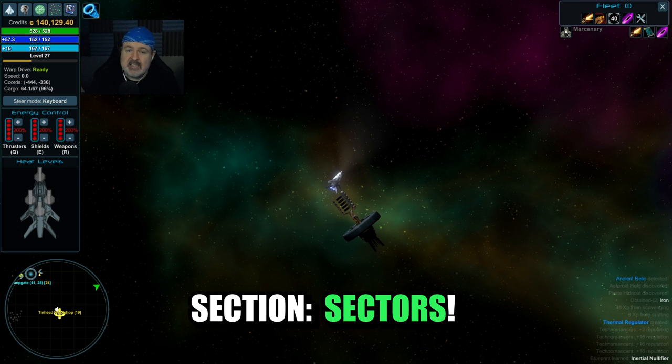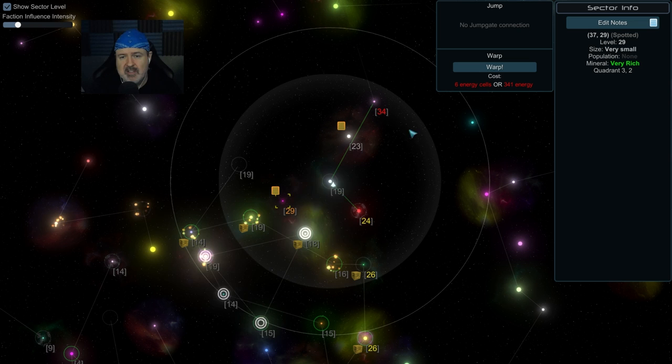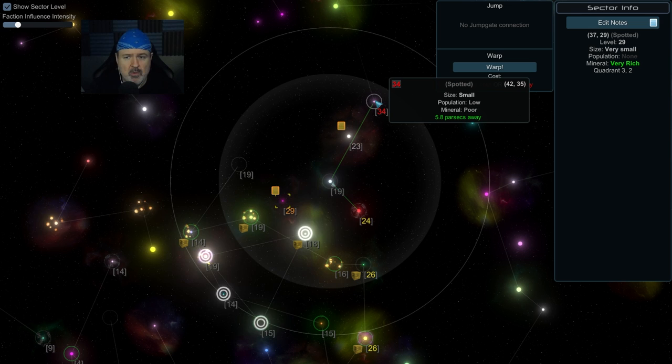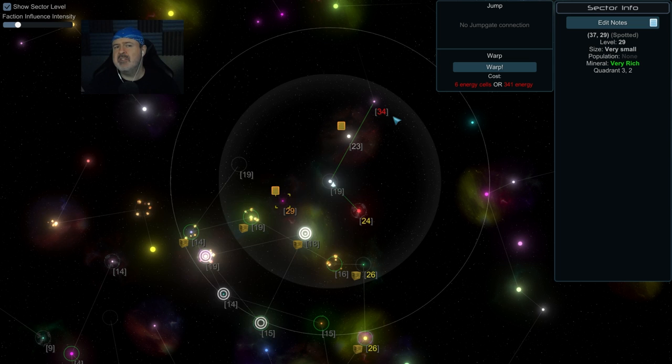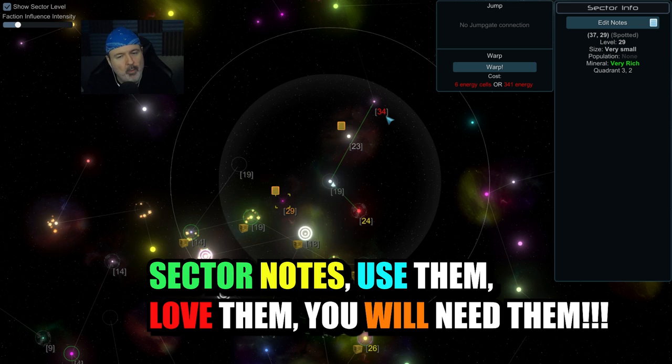The next section covers sectors. You're in a system, and to get to the sector map you press M. You get to see all sectors in range — this is your scanning bubble and your warp bubble. The sector info panel shows real-time detail: population, map size, mineralization, distance, and most importantly the level, which tells you the tech level and range of enemies you'll find.